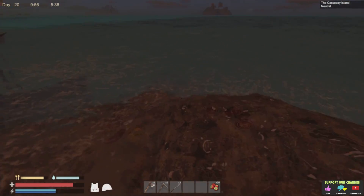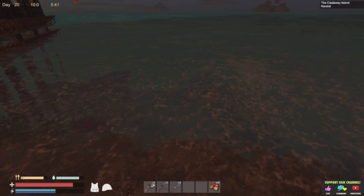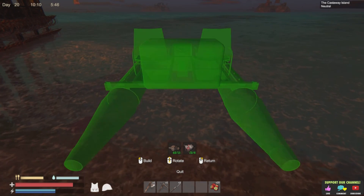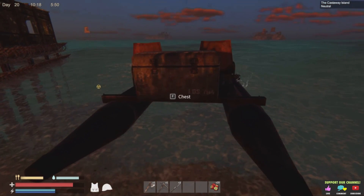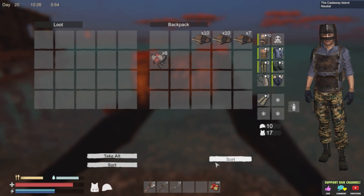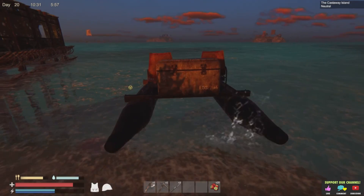We'll just go over to the paddler side. I would have liked the motorboat but I don't know how much the gasoline will cost. There we go — we'll just pop that on there. The chest has 20 slots — 20 slots is 20 slots. Oh, that's kind of rocking and rolling a bit.